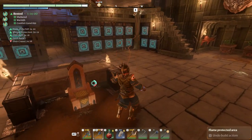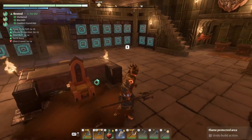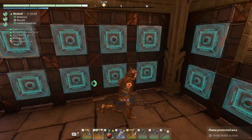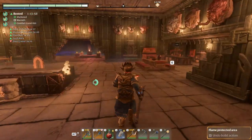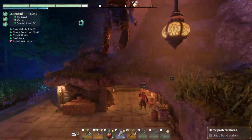From here you can go up or you can go down, depending on what you need. Here's all the different chests — storage, etc. Cruise over to this side really nice and fast. You can get around there really fast.